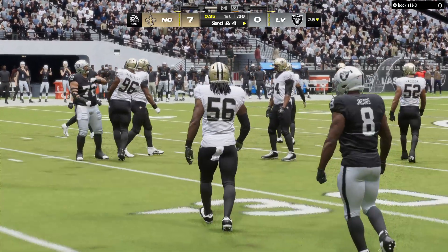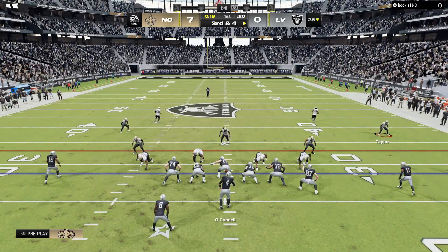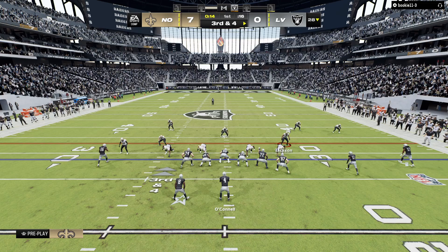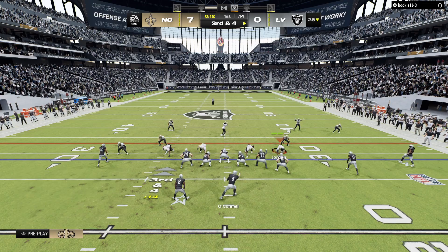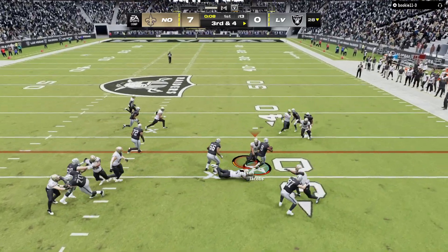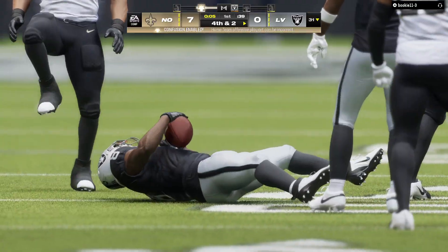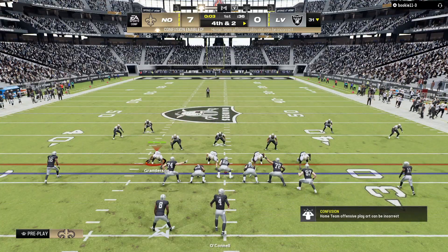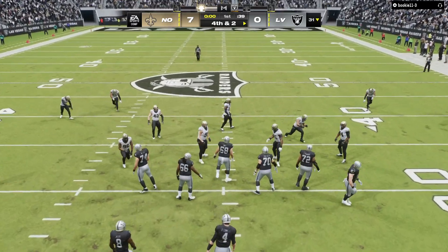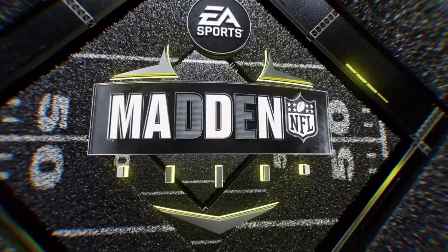If we put together a job description for a middle linebacker we'd start with being able to hold down things in the middle and take on blockers — but how about guys who can go sideline to sideline and make plays. Love a guy that can do that. We saw a perfect example of it right there. And this will not be enough — on third and five he only gets three. After one quarter, seven nothing.